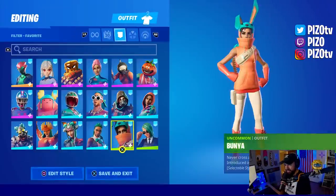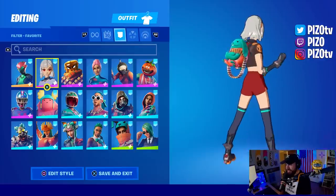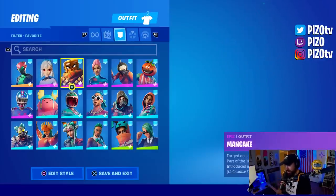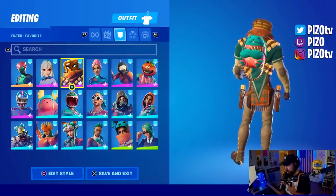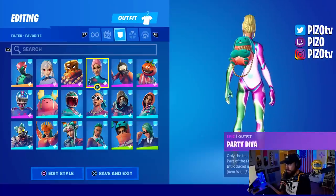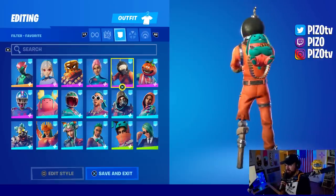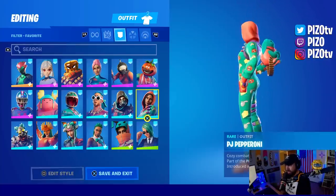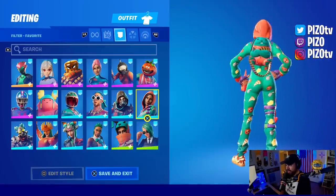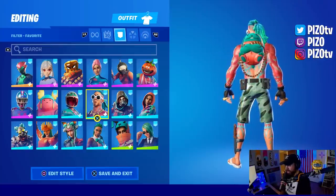Now we move on to combos — let's start with the back bling like we usually do. Singularity looks pretty decent; some of these colors are very close to the shade of the bunny color. Party Diva works, these floats could add some turquoise. Tomato Head looks pretty close — the turquoise is close on a lot of these. Looks pretty good on Mayhem too.